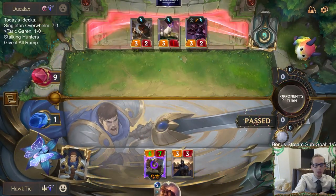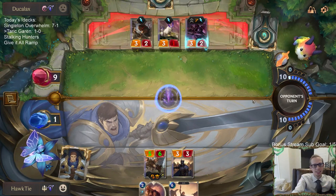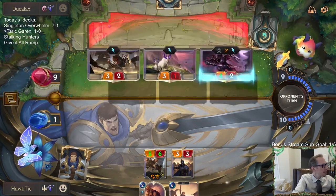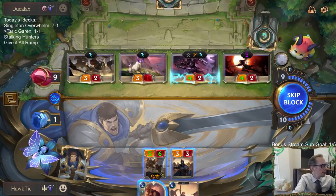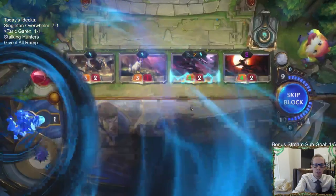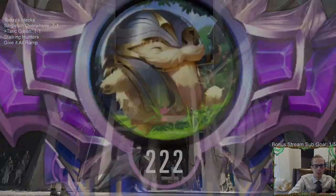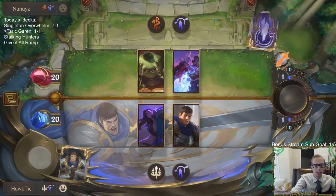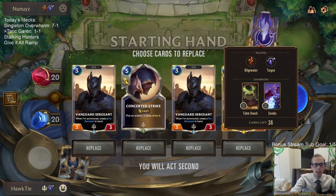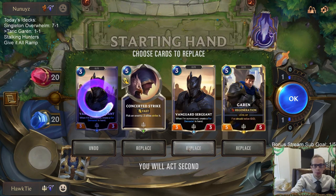Never mind — they had the third Zed. Well, it worked out great for a second. I think I played that perfectly against Lee Sin — they denied my Concerted Strike, but they just had too many threats. The card that really won it for my opponent was probably the three Pale Cascades and drawing three cards off each one. That's really what won it more than anything.